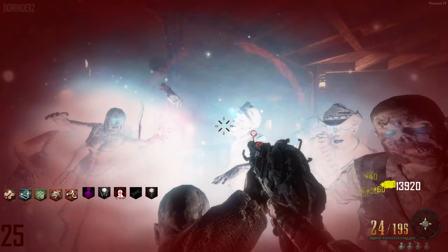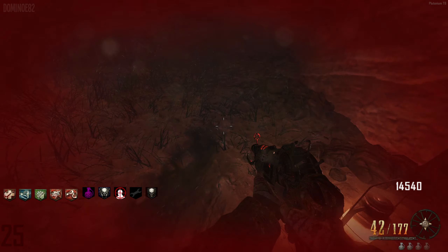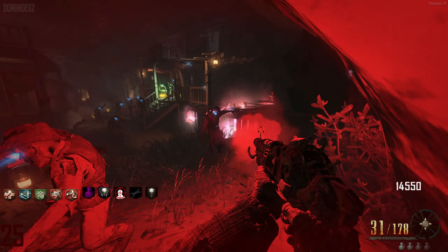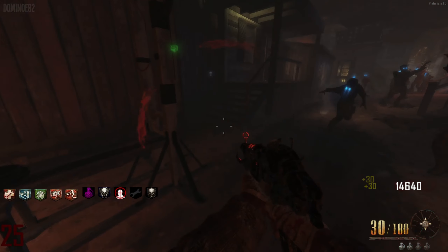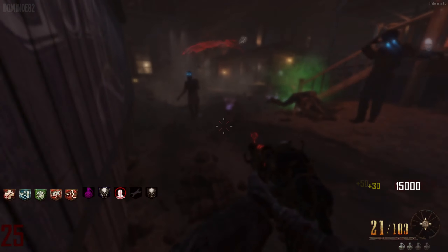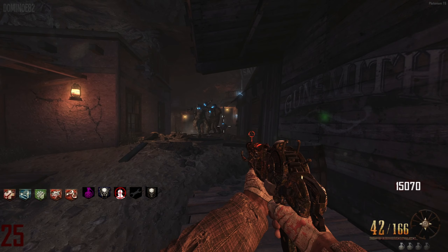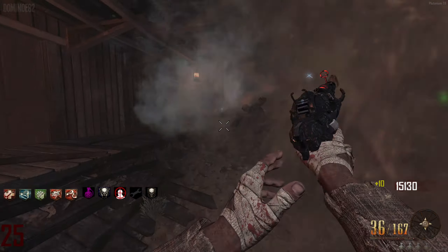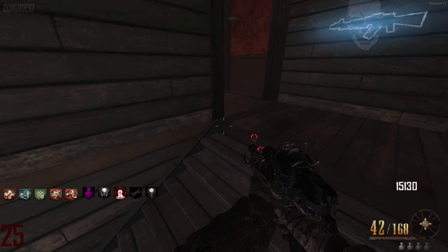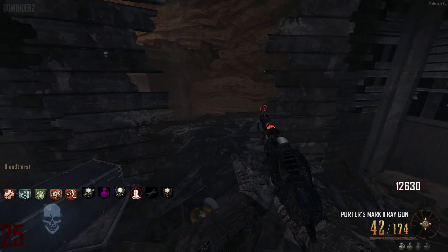I wanted to switch to my Ray Gun but I couldn't remember if I had it reloaded, and I didn't want to go down again like I did last time. It's okay to clickbait a little bit. I was trying to find a little way out and we barely made it. You know what, I want to get this other custom perk right up here - it's going to give us more damage that we can take.